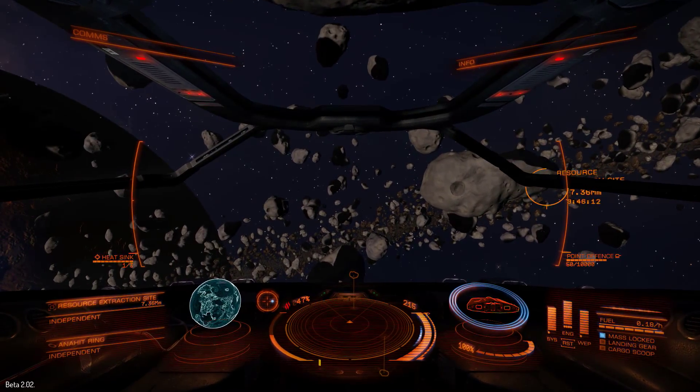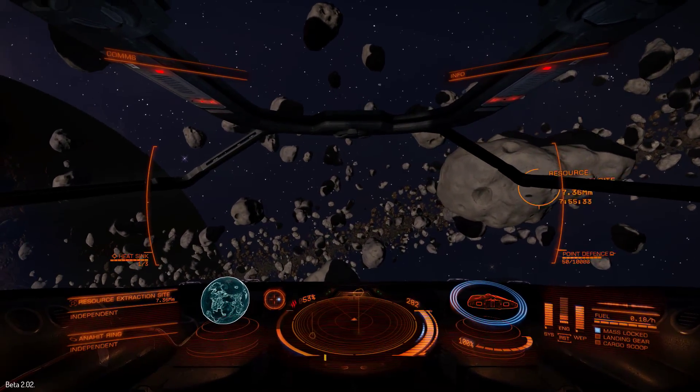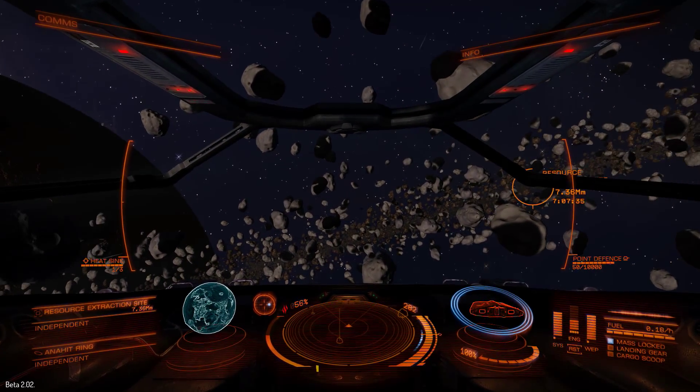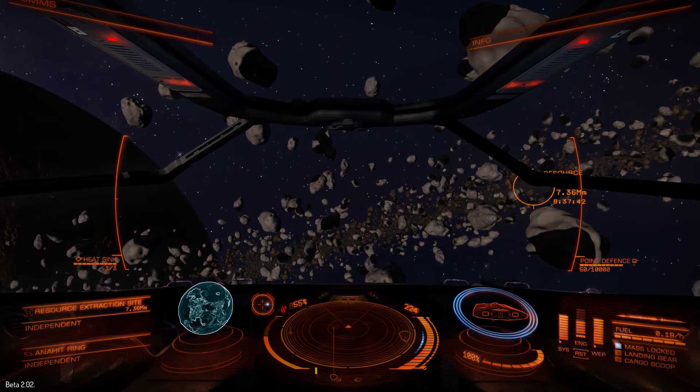In normal circumstances, if I put all four pips to my engine and boost, a Sidewinder gets up to just over 300 meters per second, and its normal max speed is 220.